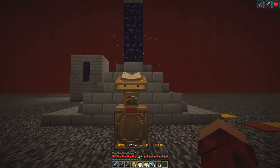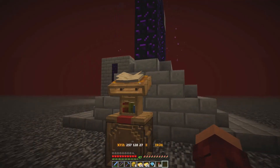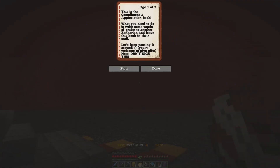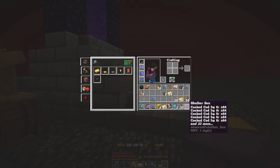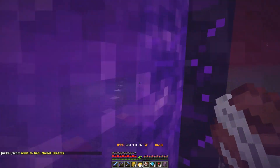Back to the jungle base. Skunk Monkey told me to check his mailbox just to see if he'd gotten anything. There's a book here: 'Hello there, dear Zankarian — beware of the puppet pranks. Enjoy.' I'll leave that there for Skunk Monkey. And then here is a book of compliments and appreciation — a sugar box. What you need to do is write someone's praise to another Zankar. 'Skunk, thanks for the invite to the server, the idea for my town, and for the free wool.' And this is a shulker box full of cooked cod.